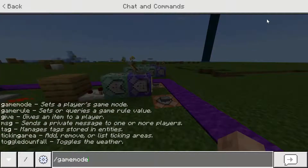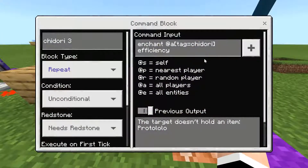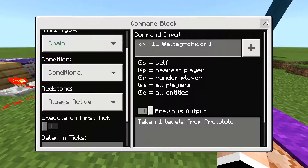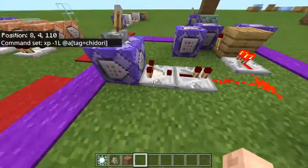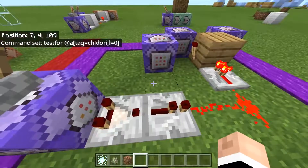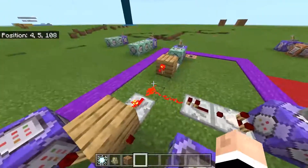All commands will be in the description or comments so you can copy-paste them. First: enchant all players with tag Chidori with efficiency. New one - chain conditional always active: 'xp remove XP from all players with tag Chidori.' Compare the output of this block into a block into a torch with redstone in the floor. Then a repeat block that needs redstone: 'testfor all players with tag Chidori with level 0.' This looks for a player that has the Chidori tag and has zero levels.